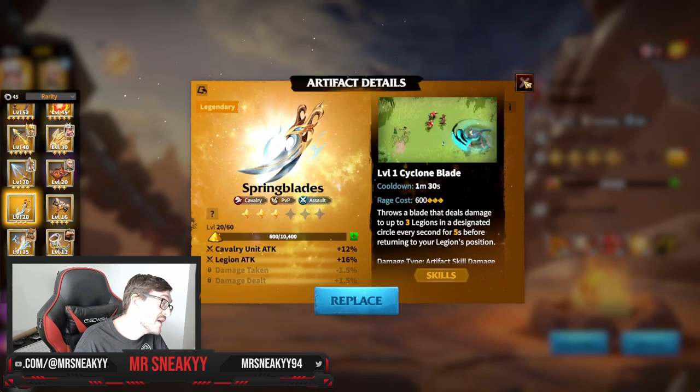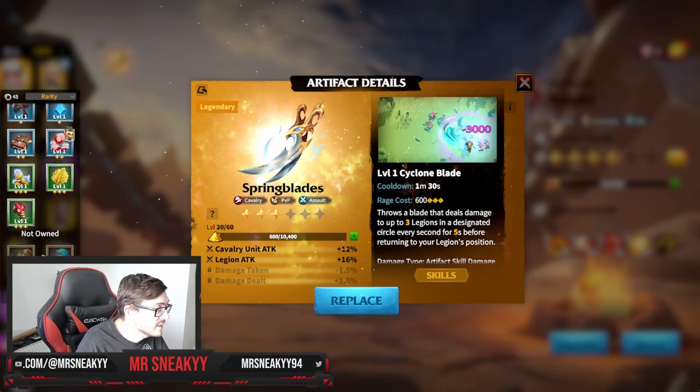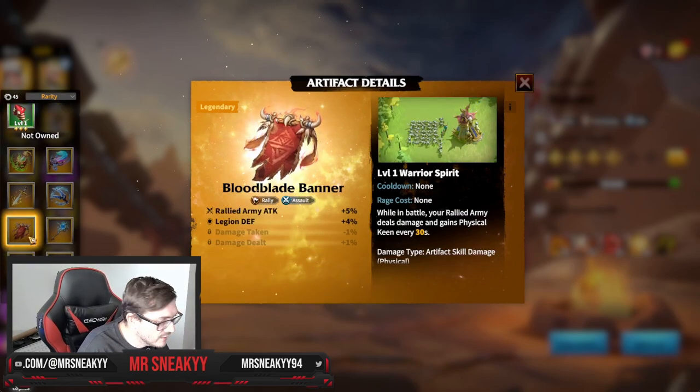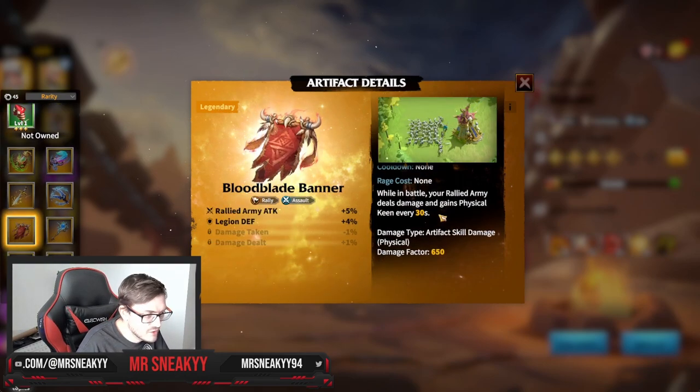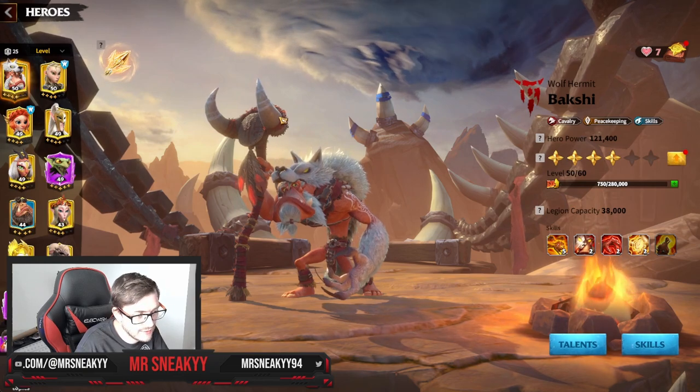On Bakshi, rock one of those artifacts. If you're going to be using Bakshi as a rally, without question, use the Blood Bear Banner. Just use it — it's simple. You have to use the Blood Bear Banner if you're going to rally.